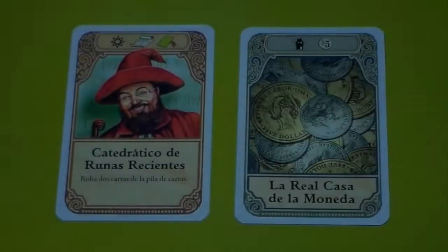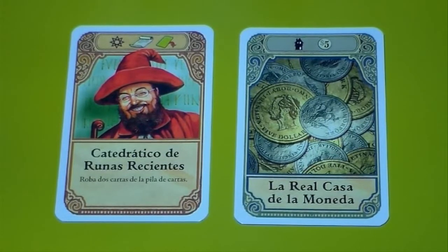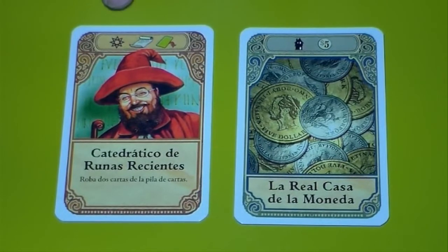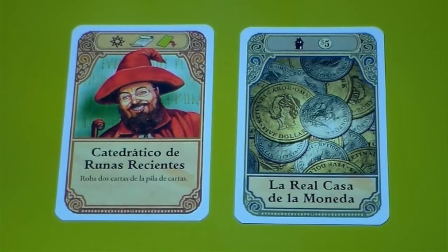Una vez acabado su turno, le toca al jugador de su izquierda. Las cartas se juegan haciendo las acciones indicadas en su parte superior, de izquierda a derecha. No se está obligado a realizar todas las acciones de la carta, salvo la opción de evento aleatorio, que sí se está obligado a hacer cada vez que sale. Es importante señalar que se deben hacer las acciones de izquierda a derecha, porque, por ejemplo, si una carta te da dinero en la última acción, ese dinero no se puede usar para gastarlo en una acción anterior.